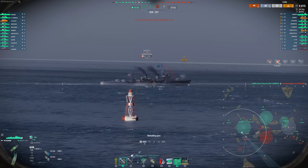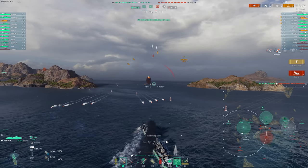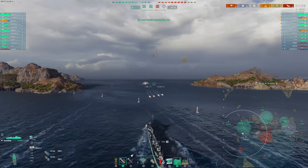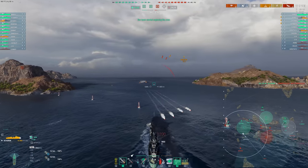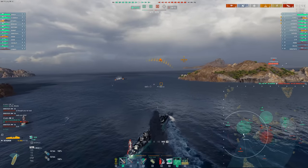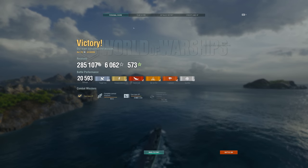Of course there are weaknesses. Notice the turret angles — this rear turret is extremely difficult to use without showing full broadside. And assuming we're kiting away, not pushing in, one of the front turrets also has a really horrible angle firing backwards. But the middle turret, I believe, is 360 degrees. So there are some really nice things here for a gunboat DD.